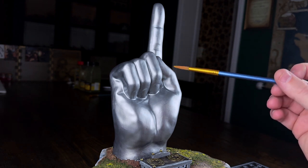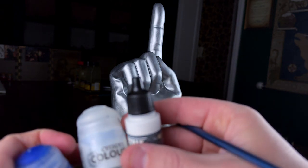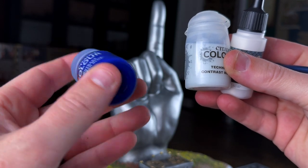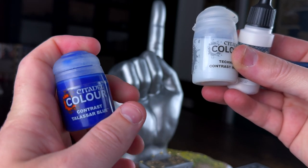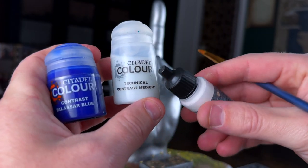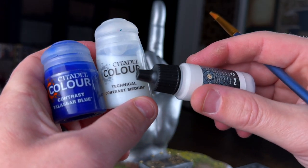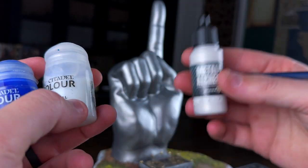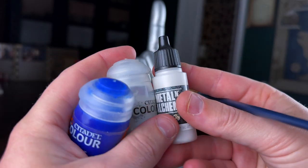The next thing I want to do is get this to start looking blue. What I have is contrast Talassar Blue — I needed a blue color and Aethermatic Blue was not blue enough, so this is what we're going to try. I'm going to mix that with contrast medium, going like maybe a 50-50 hit of both of those. Then I'm going to put in a drop or two of this White Alchemy pearlescent paint from Scale 75, and then put that on there as well. We're going to see how that works.